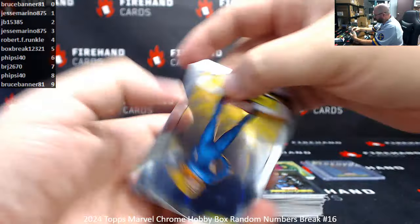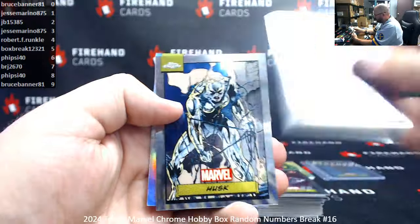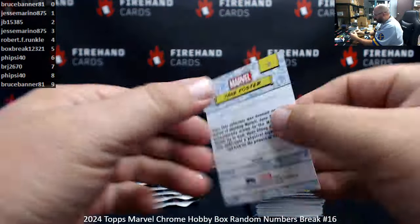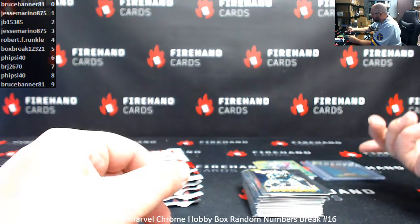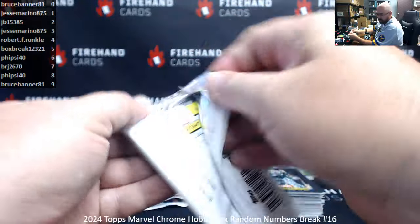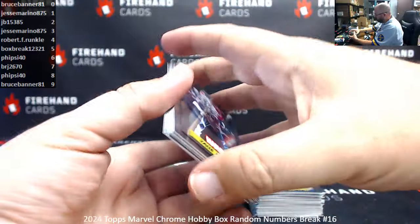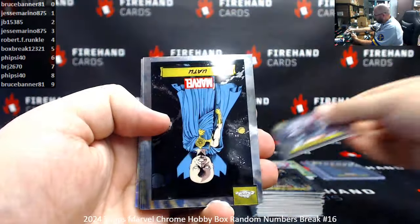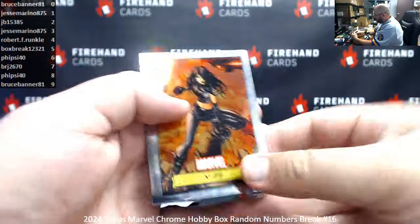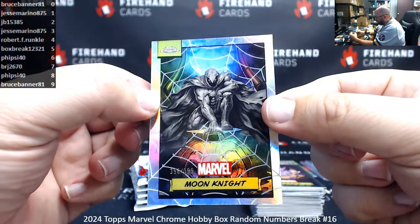Cable. Sue Storm. Wolverine. Kamala Khan. Husk. Jane Foster. Card 22. I'm not going to exaggerate when I say this — that may be one of the top five pulls I've ever had here. Jane Foster. Haywire. X-23. MODOK. I've got a Spiderweb Refractor to 399. Moon Knight. This is 396 of 399.